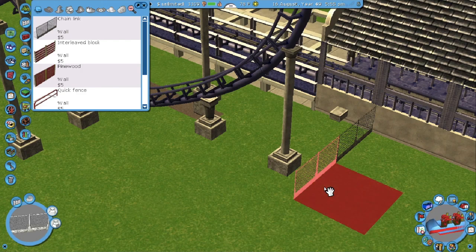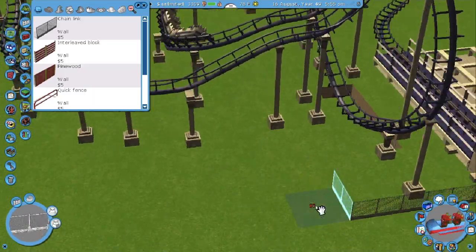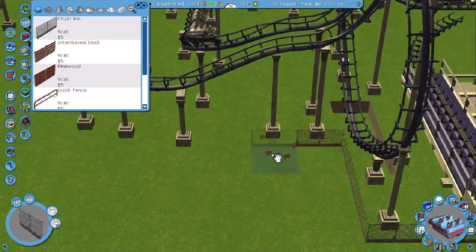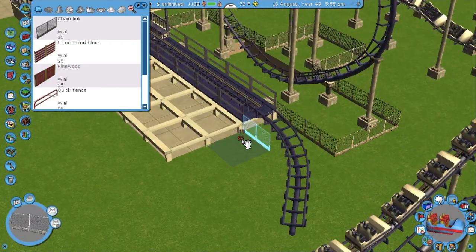Generally speaking, if you design your rides properly, you should never have to have less than two trains on the track, unless you're building a really tiny park or something.